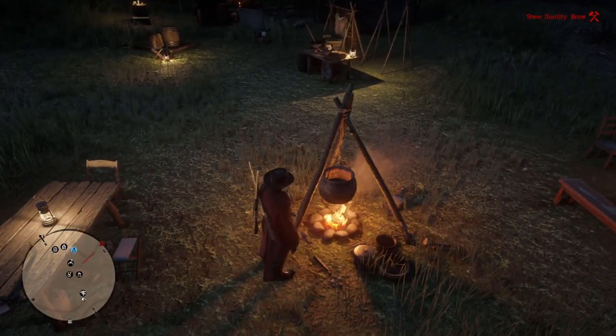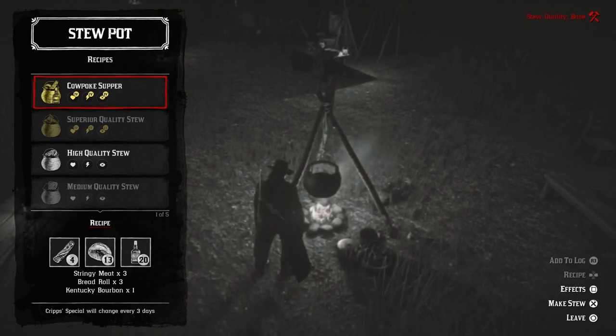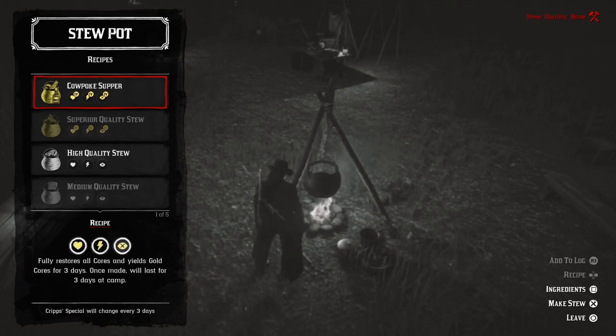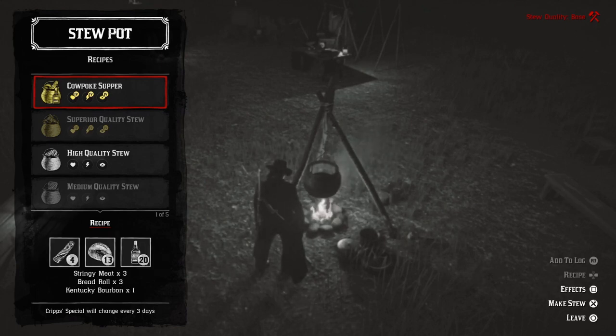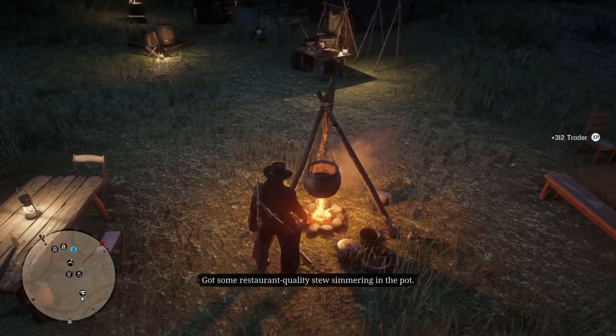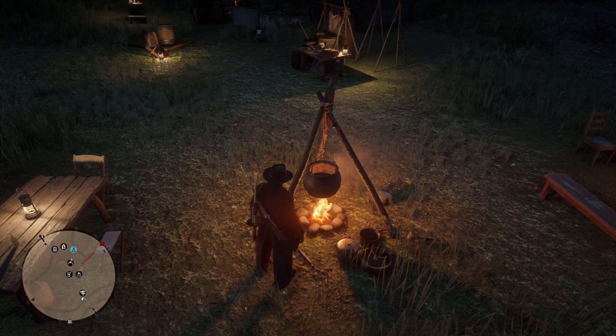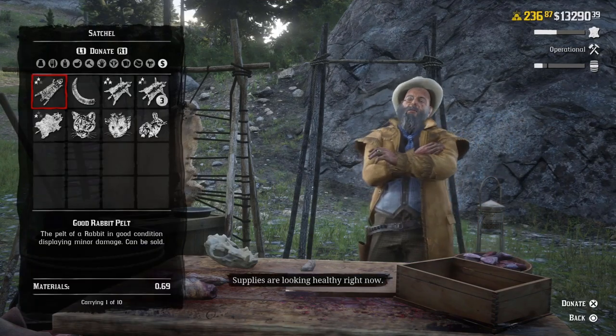Also, get the stew pot and make sure to cook the Cripps Special. When you cook the Cripps Special using the stew recipes, it's the only recipe that gives you XP for your role. You get 300 XP for the trader role, so it's a really good idea to take advantage of that if you're trying to rank up your role as fast as you can.